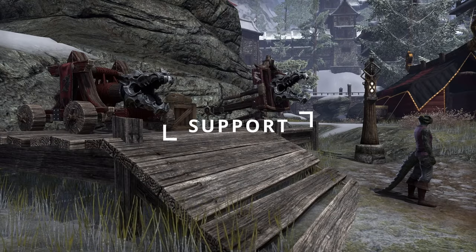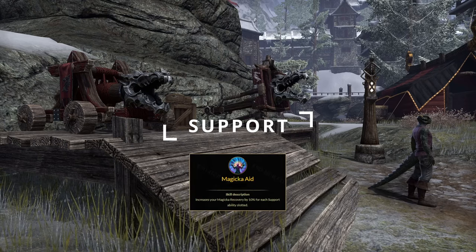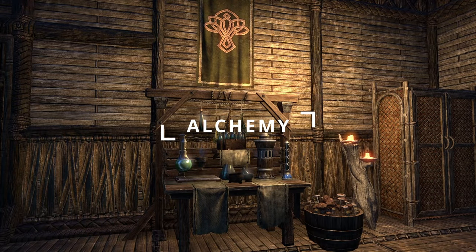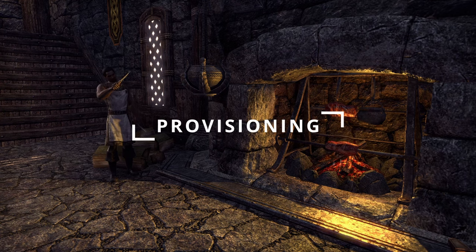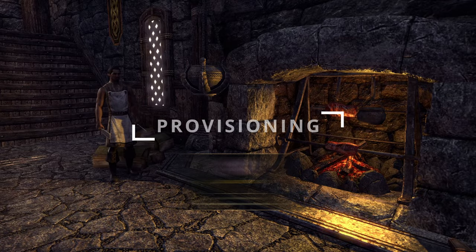In the Support skill line, we have Magicka Aid, as this increases our Magicka Recovery per Support skill slotted. In Alchemy, you will want Medicinal Use, as this increases the duration of Potion Effects. In Provisioning, you will want Gourmet, as this increases the duration of any food you eat.